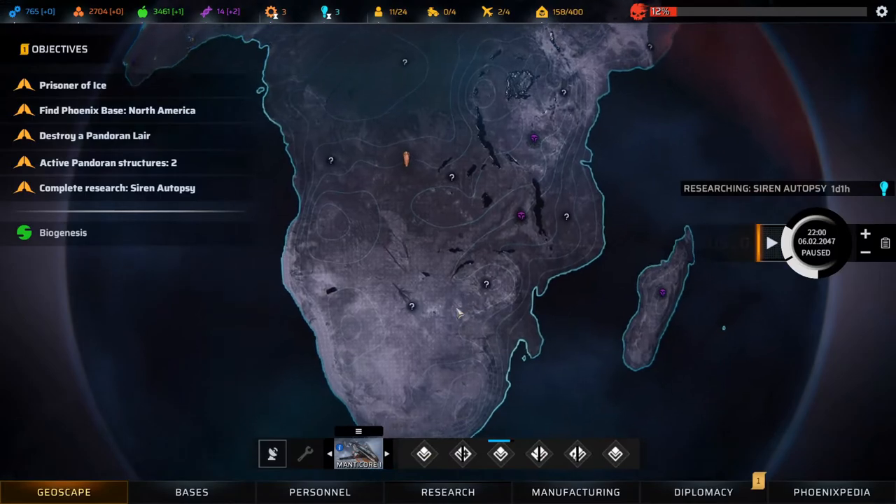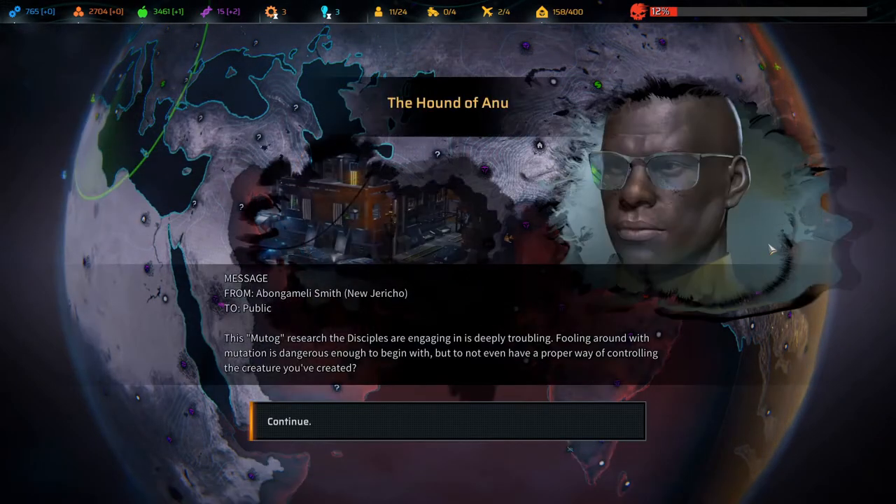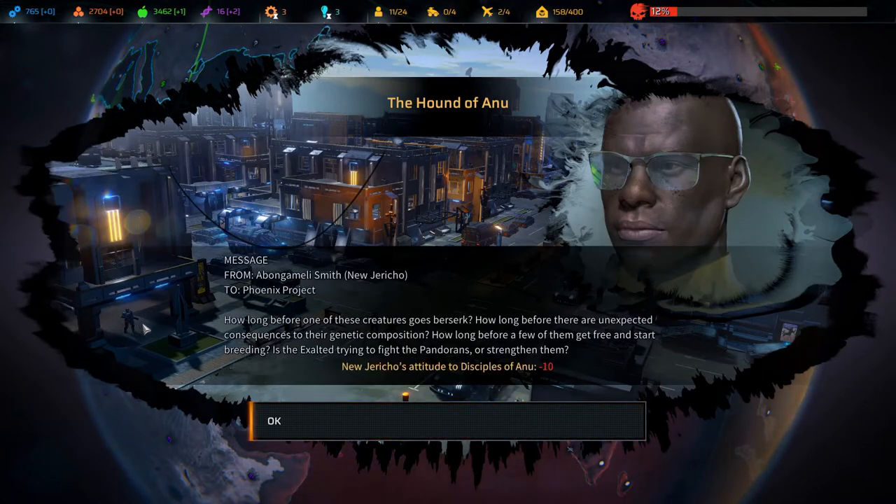Chiron mutations include: abdominal launchers, explosive worms, goo, close-range stunning; stomper legs and front-leg melee variants; heavily armored legs — mobility very limited; and an agile variant that can leap. These guys are almost healed up and ready to go. New research: the Mutog research the Disciples are engaging in is deeply troubling. Fooling around with mutation is dangerous, but to not even have a proper way of controlling the creature you've created — that's the Hound of Anu. If you can't control it, it seems rather dangerous.